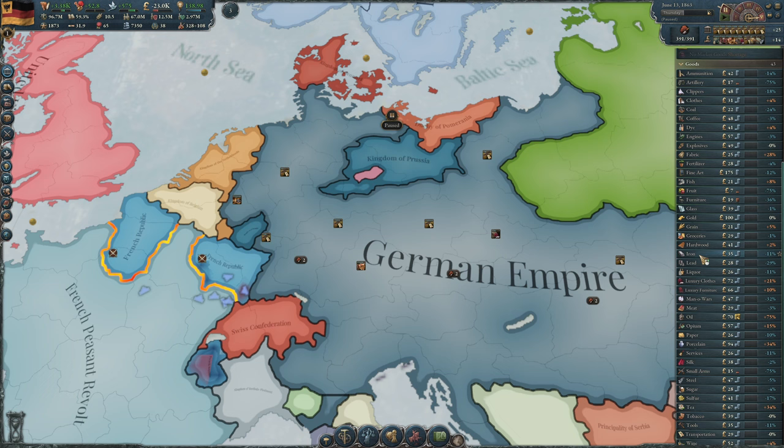I wasn't worried about administration — that was going to sort itself out, especially when you discover the technology that gives you filing cabinets. At the start of the game Austria doesn't have that, so there are a number of provinces that just have poor taxation. But when you discover filing cabinets you're ready to go, as long as you have enough paper. And for paper you're going to need sulfur — and for sulfur, we need to look at the beginning of the game to illustrate the importance of raw materials.